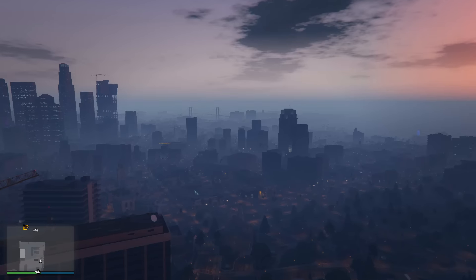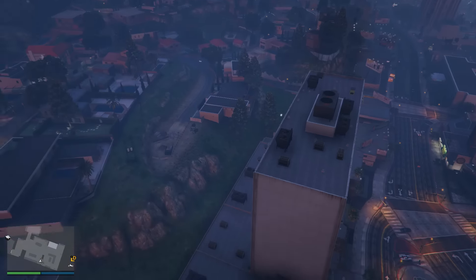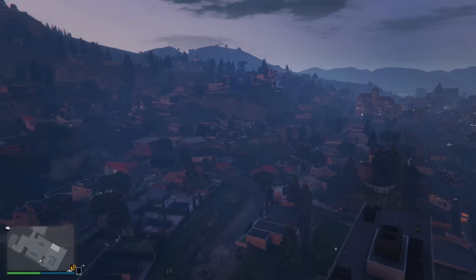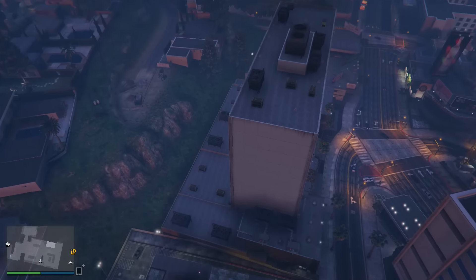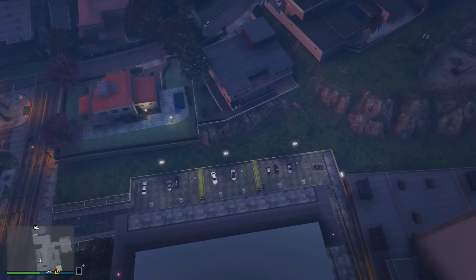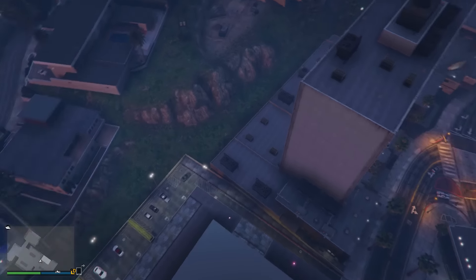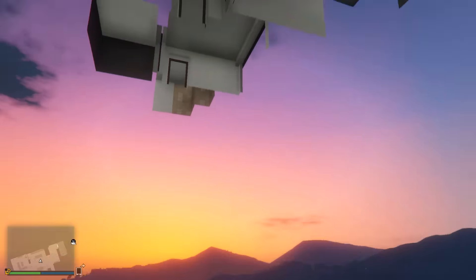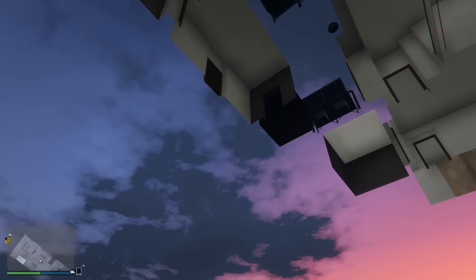What you want to do is go ahead and stand right by here facing these wooden slats, and go into first person. On your first attempt it might not do anything, so go back into third person and back into first person. Hopefully this time the glitch will work and your entire apartment and the apartment building will go completely invisible. Somehow, by going into first person whilst looking at these wooden slats, it makes your apartment completely invisible.